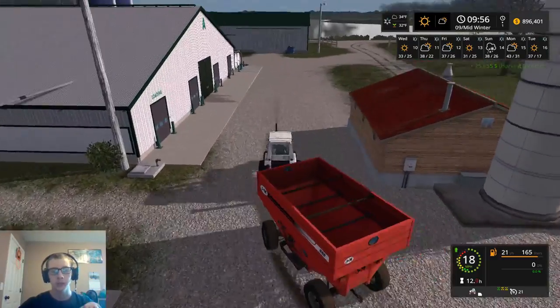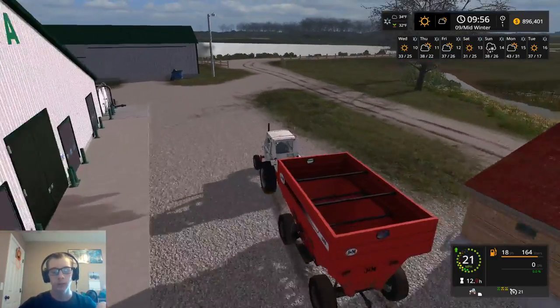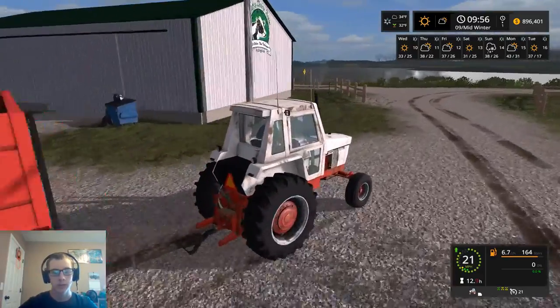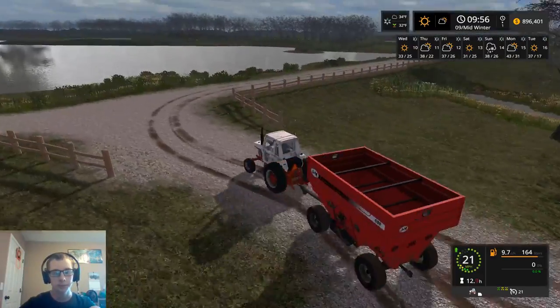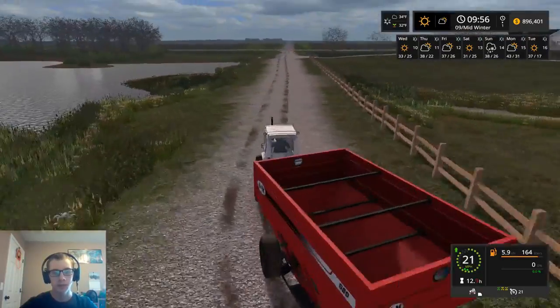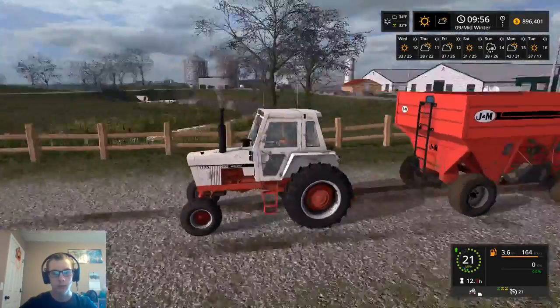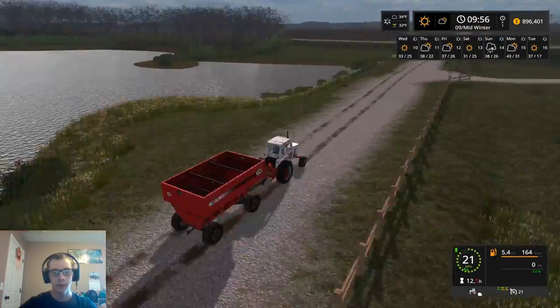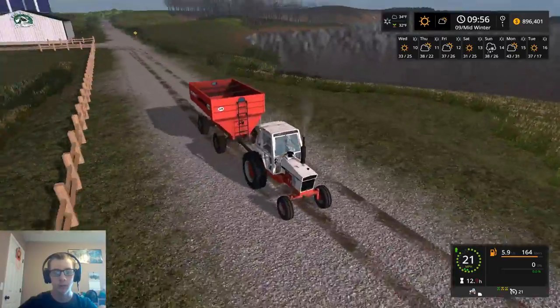So if it's dropping $100 each time, it should maybe be in the $600 range by the time we get done selling. I'm just going to sell everything to this place - I'm not traveling all the way to town. We'll just sell everything here, even if the price does kind of tank a little below everything else.